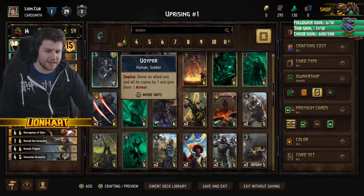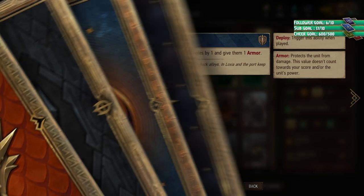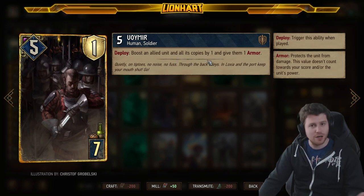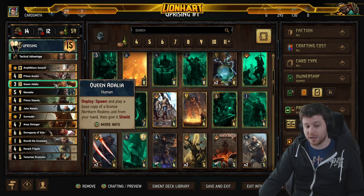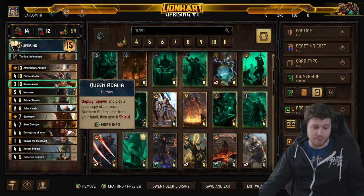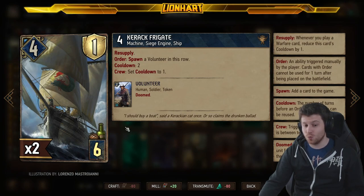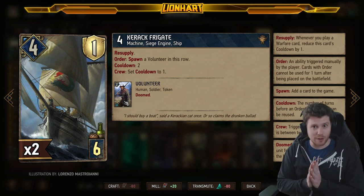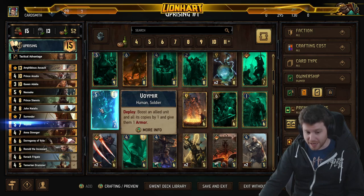Voimir boosts an allied unit and all its copies on the board by 1 and gives them armor. You can only have two copies of a card normally — but with Adalia, maybe we have three on the board. Better yet, these volunteers count, so we could have a lot more than three copies. That's a lovely pairing. I would add Voimir into your deck. You will see some new starter decks throw in the Commandos — that's an entire different archetype and I personally wouldn't recommend it in the list we're playing because they don't make sense here.